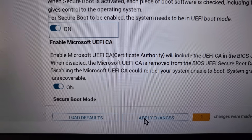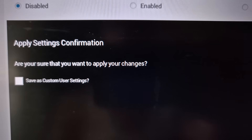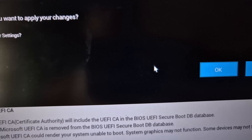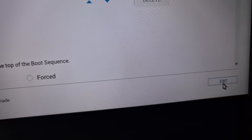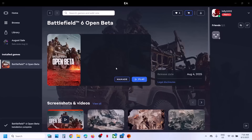After enabling secure boot, hit 'Apply Changes.' A prompt will appear asking 'Are you sure you want to apply your changes?' — click OK. Then at the bottom right you can exit, and the system will restart.